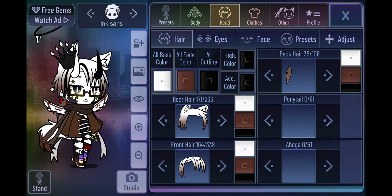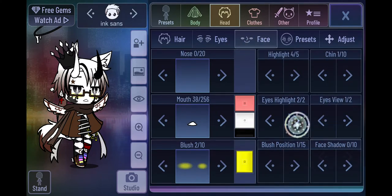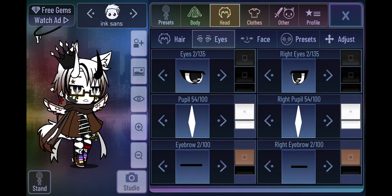Eye colors - my Ink Sans I make him with all colors so he can have any color, but he prefers this one. When he's in his role, he's emotionless, because that's just how he is. He's the leader of the staff.